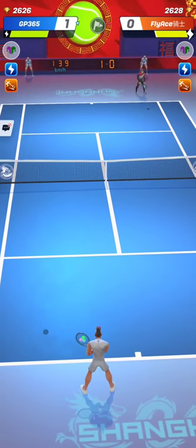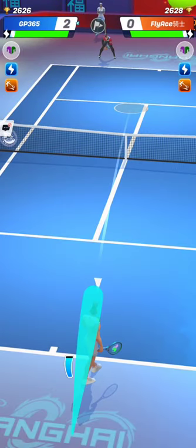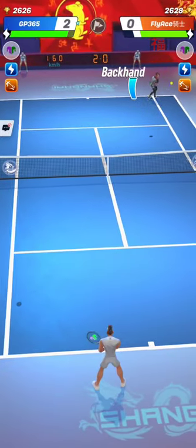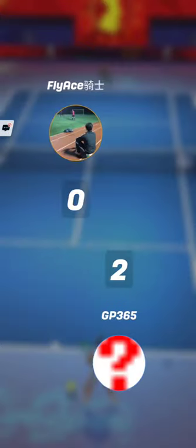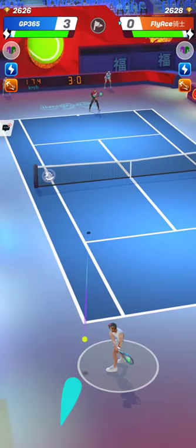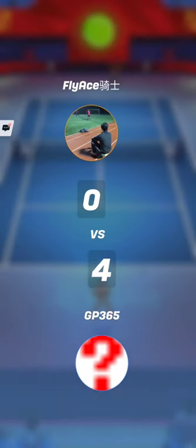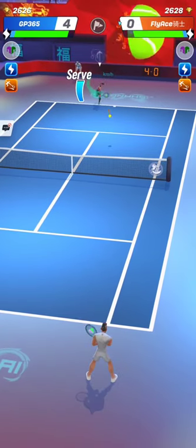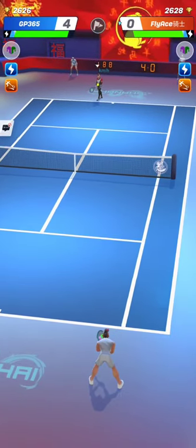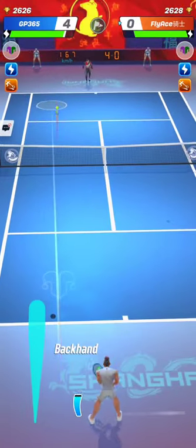So the probability, if we go into the same Tour, to meet each other is very high, especially because he has almost the same number of trophies as me. It's almost the ideal matchmaking here — 2626 versus 2628. He was making a lot of unforced errors there. We left Tour 8 and then went to Tour 7 at the same time — funny coincidence.